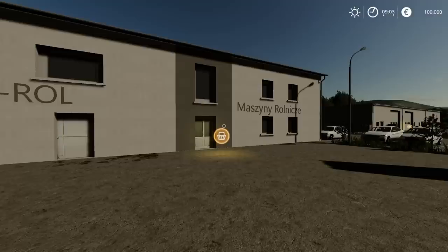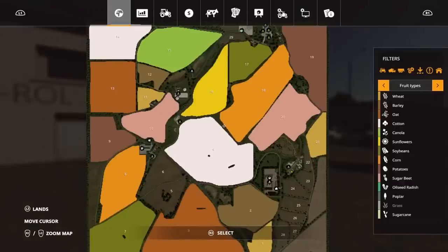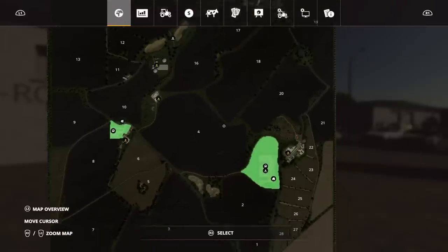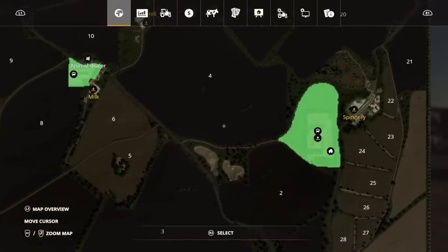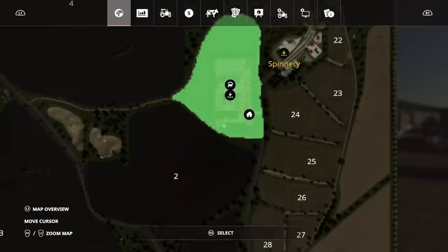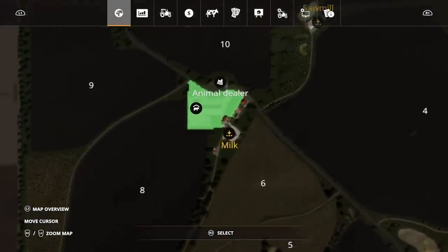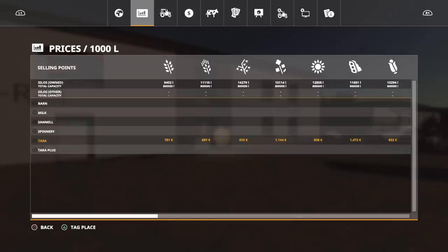If we look on the map, I do my map tours on new farmer mode, so if we just click on that, we start with both farms, and there are two farms on this map. There's the main farm here which has a load of our equipment on, and there's a secondary farm over here. There aren't that many sell points. We've got Tara, which is the main sell point, and Tara Plus, which is right next to it.